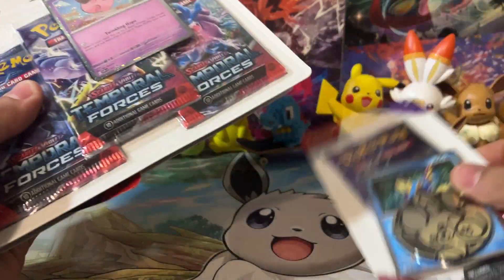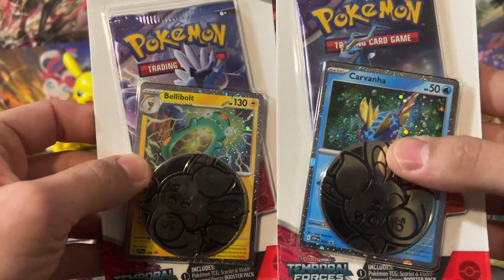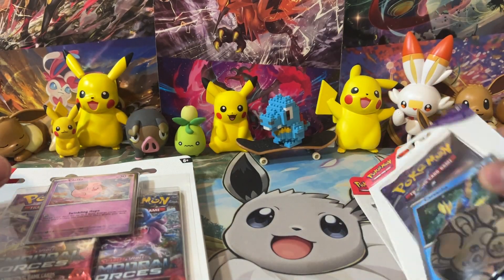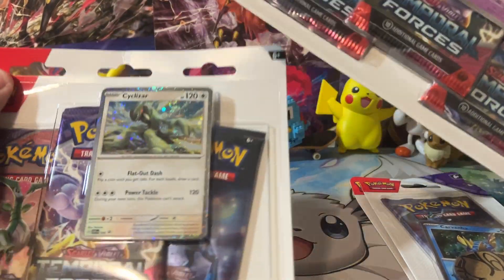So what better way to get some promos than with a couple of packs? Each of these single pack blisters come with Bellybolt and Carvana and then one pack each. You also get a cool little Pawmi coin. And then you also have the three-pack blisters featuring Cleffa and Cyclizar.